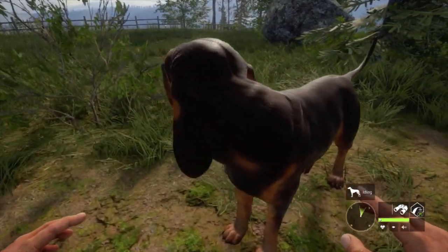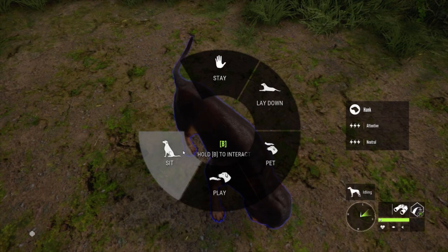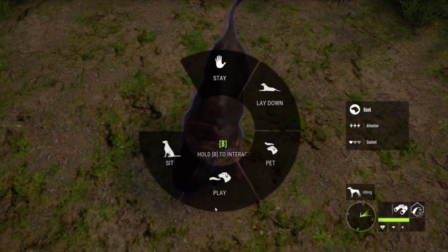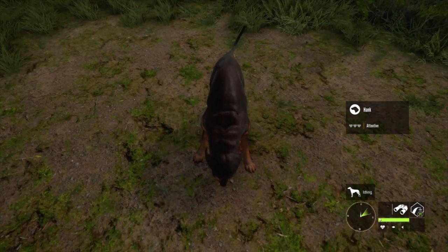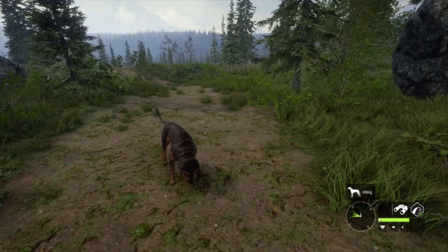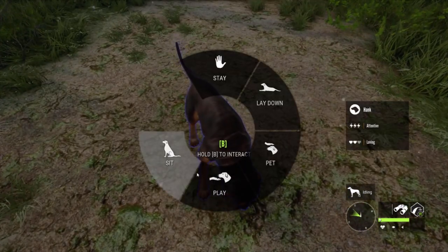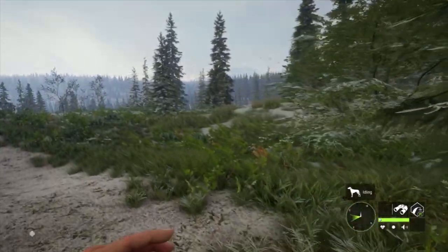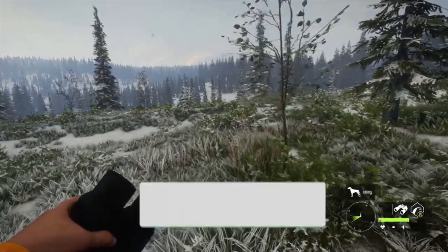Our first doggo in Call of the Wild. Let me change my whistle button so we don't accidentally whistle all the time. Let's play with Hank — the animation is fantastic, they did a really good job. Let's figure out something for Hank to track. I think he kind of automatically does his thing once we start running out here, so we're just gonna run off in the distance somewhere and maybe Hank will pick up some tracks.